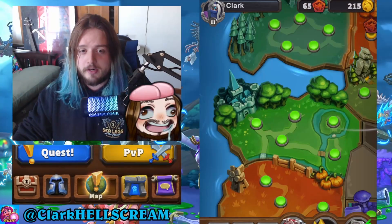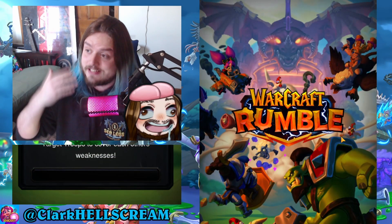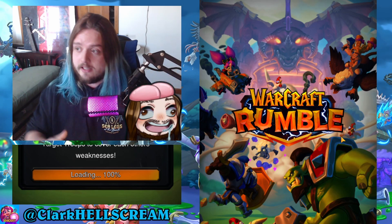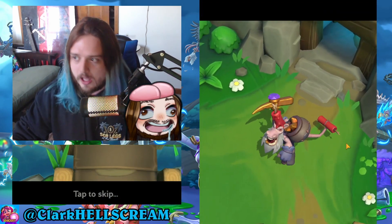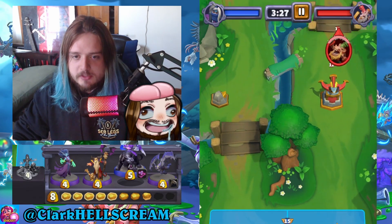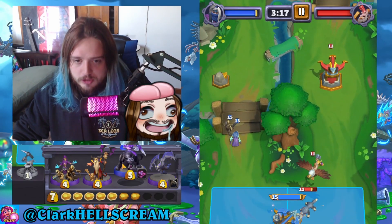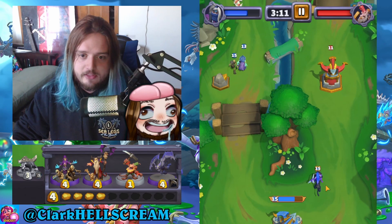We're going to jump back into Elwyn Forest and defeat the first boss, Gold Tooth, to show you exactly how gameplay works. Every single mini costs gold, and your gold is always refreshing — so it's really on you to utilize your gold in the most effective way possible. Gold Tooth has a special mechanic: if he hits gold, he gains 10 levels, so you really want to try and stop that.